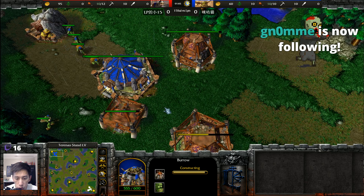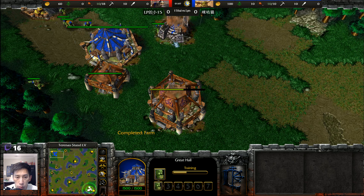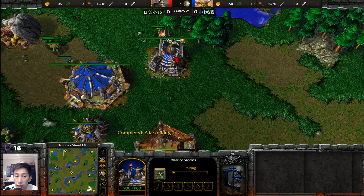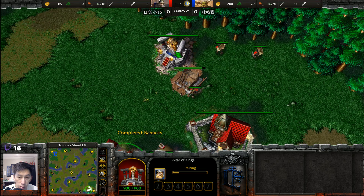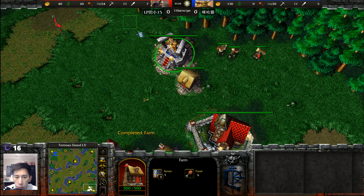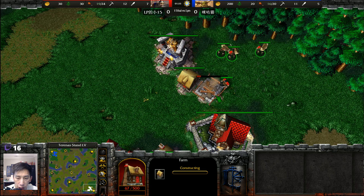Altar of Storms, Burrow, and Barracks getting constructed — pretty standard build from Lin. We're looking to see a Farseer coming in as his hero of choice. Farseer harassment going up against a Mountain King. The Mountain King has become a much more popular hero, perhaps expecting a lot of harassment.